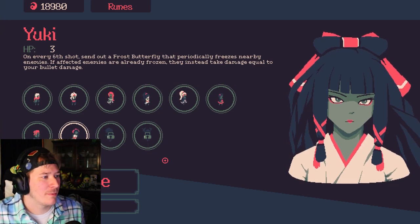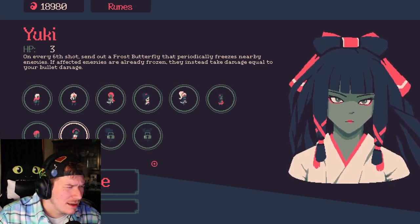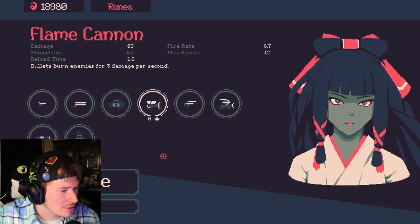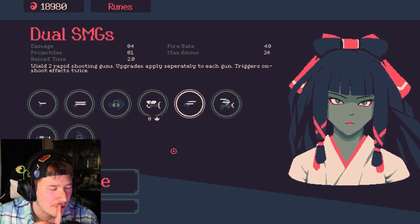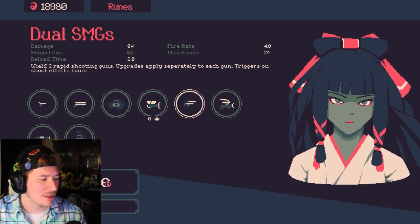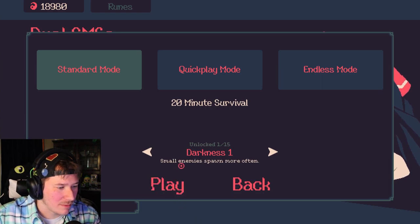Hello everybody, my name is RoboRipe and welcome back to 20 Minutes Till Dawn. This time we're gonna unlock Yuki - she sends out a frost butterfly every six shots. We're gonna combine that with the SMG again because of max ammo capacity. I don't think we'll have to reload too many times, so we're gonna try dual SMGs with the frost butterfly since we survived last time.